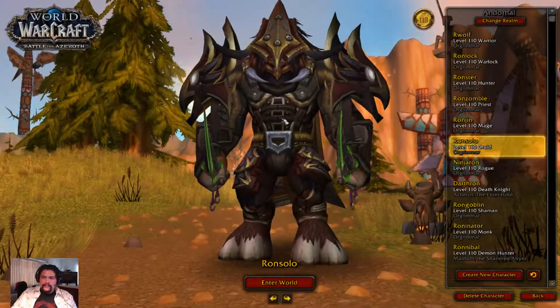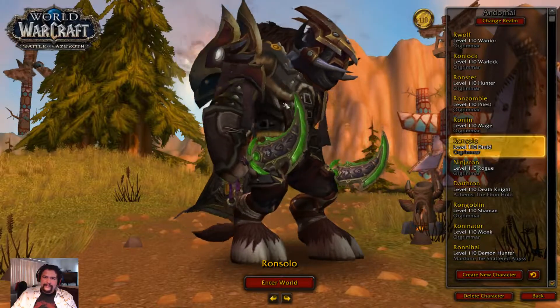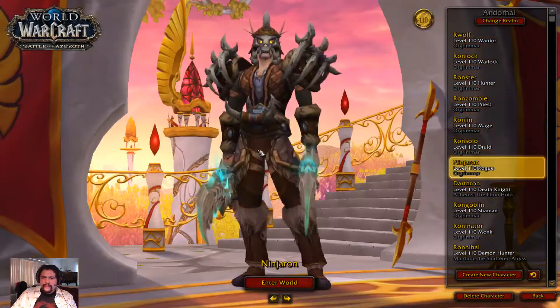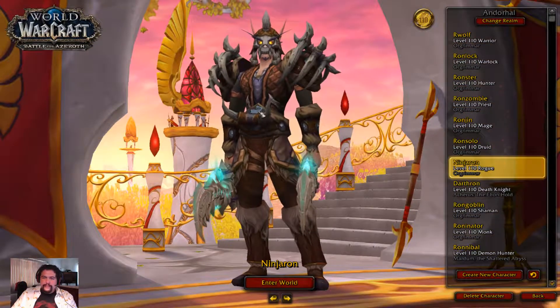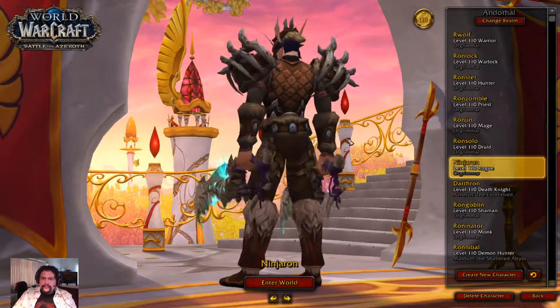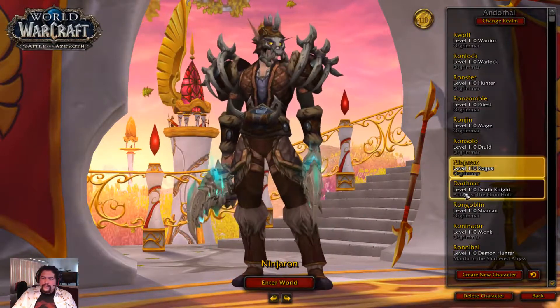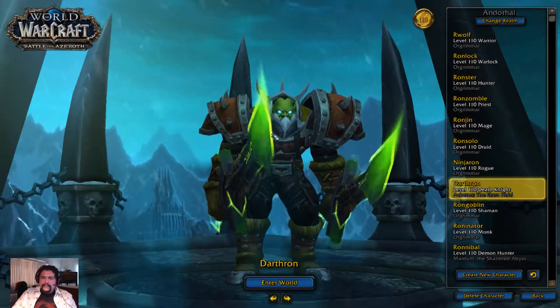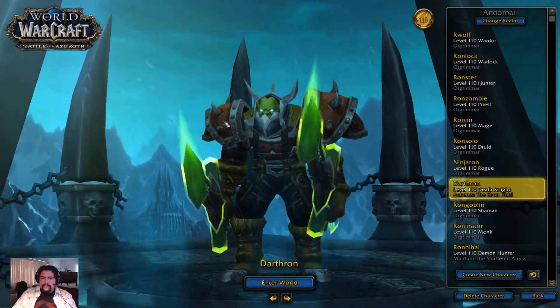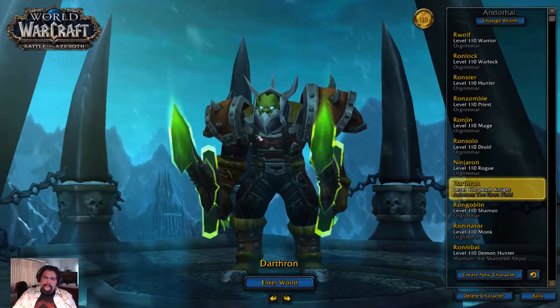My feral druid's hidden appearance is the owl cat, so it goes well with the shoulders he has. My assassination rogue — I changed his eyes to gold so he's different from my demon hunter. The demon hunter has green eyes and my rogue has yellow eyes. My death knight — kind of made him look a little bit like Saurfang.